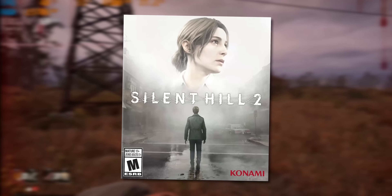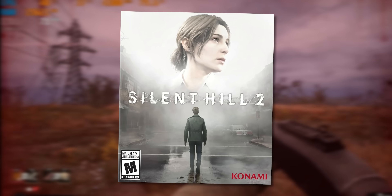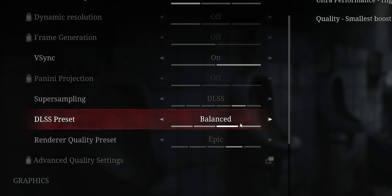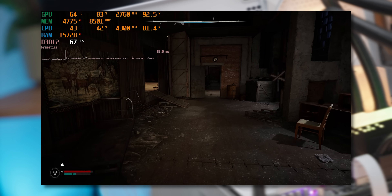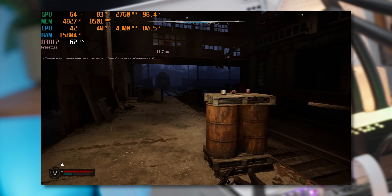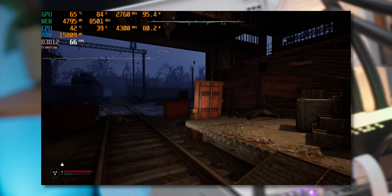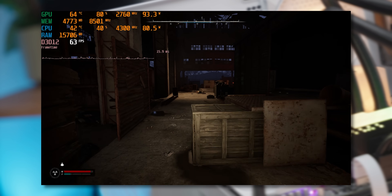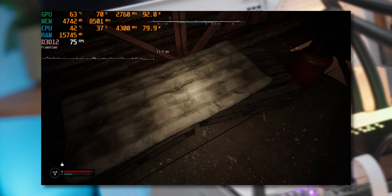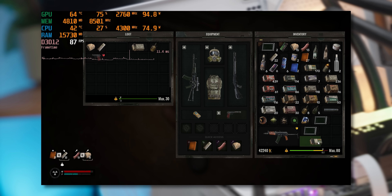I also tried Silent Hill 2, which Nvidia lists as a day-one DLSS4 game using Unreal Engine 5, but that also didn't have the settings for it. When Stalker 2's DLSS4 support finally drops I'll do a short comparing the difference, but honestly I'm really impressed with the improvement going from DLSS3 to DLSS4. Graphics technologies take time to mature and this seems to be maturing pretty well. Thanks for watching — let me know your experiences with DLSS4 down below, and until the next video, bye.